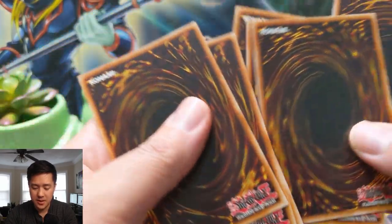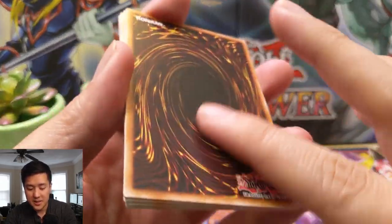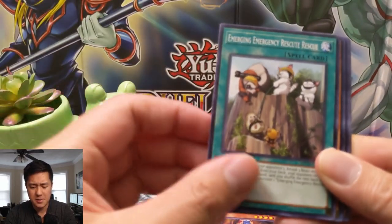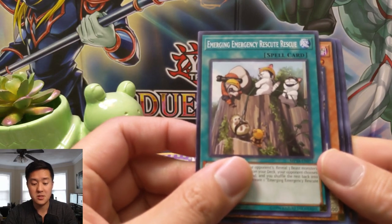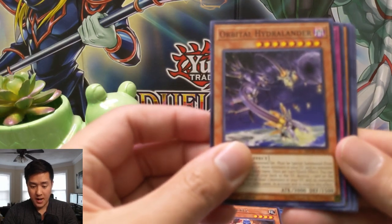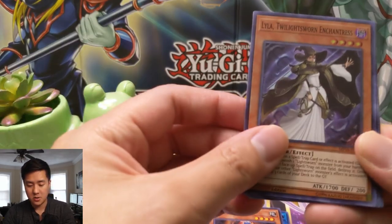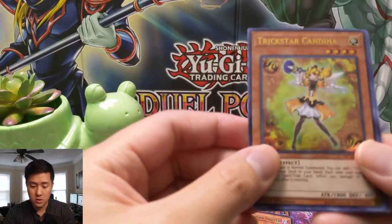Alright, pack two — let's see what we got. Oh my gosh, the secret again — it's got that same weird matte texture on the back. Link Hole. I guess it just means it's from the same print sheet. Emergency Rescue, Rescue Rabbit — that's terrible. Orbital Hydralander.